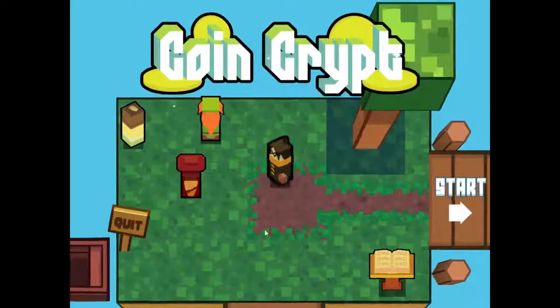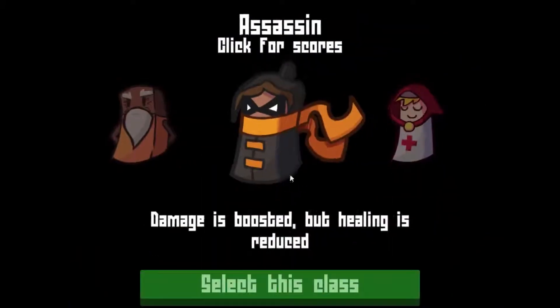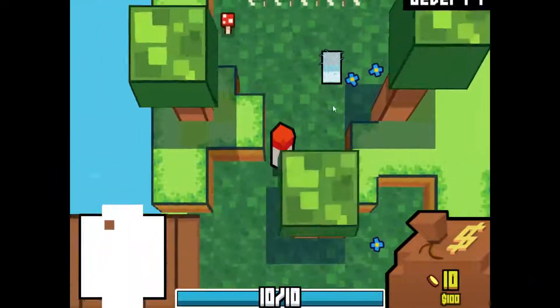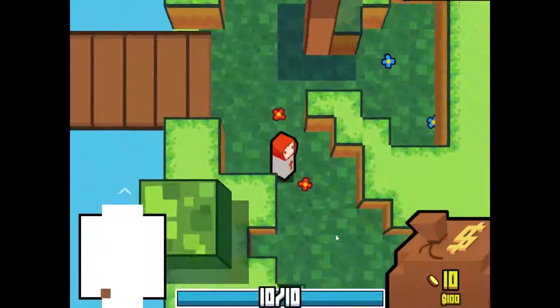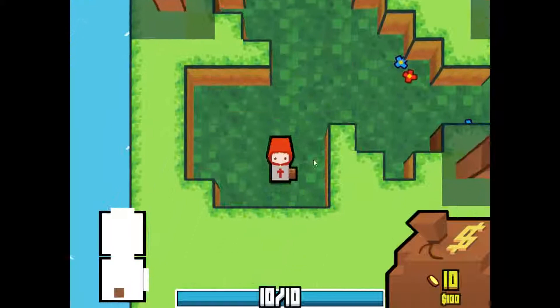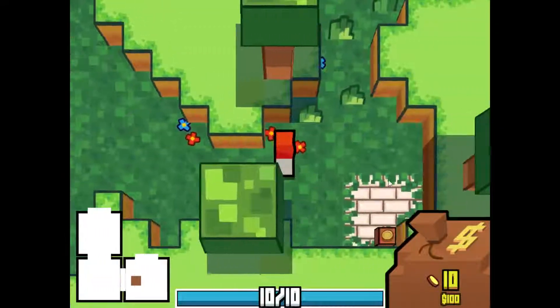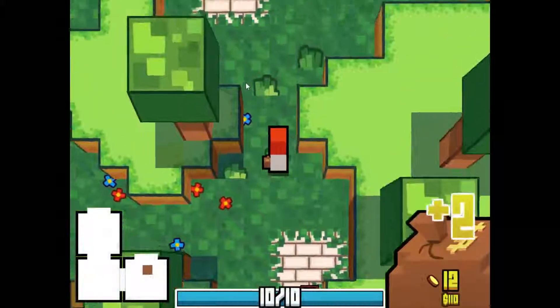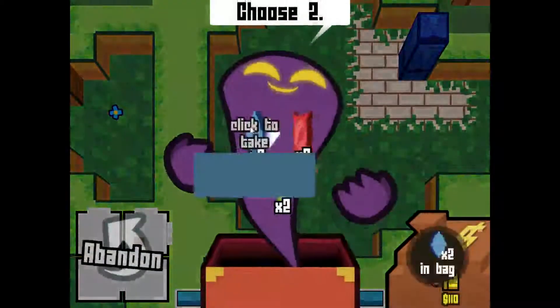Hello everyone, gamedog here, welcome back to Let's Play Coin Crypt. Today we're going to be playing the Templar. Let's see if we can have a good run on this class — I don't really like this class at all, even with the strategies people have been telling me. The game just hung up for a second, but I'm going to try and make this work. You never know, we could feasibly make a good run with this.